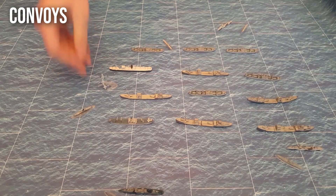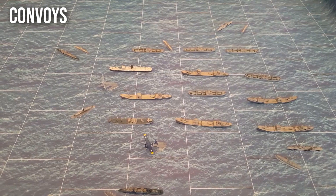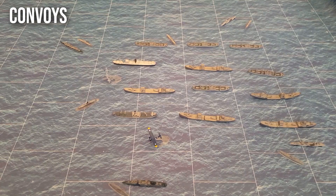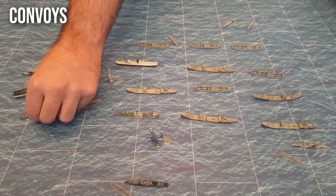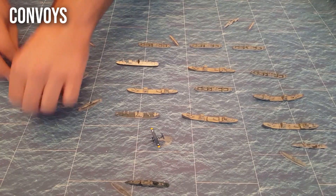Aircraft are the solution to the wolf pack problem. They can spot the enemy from much further away, but they don't have enough range to cover convoys all the way across open ocean. By the late war, convoys were being escorted by escort carriers and destroyer escorts that could provide air cover anywhere in the ocean. The escort carriers would remain distant from the convoy but close enough that their aircraft could attack submarines.